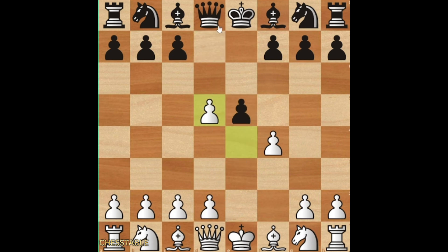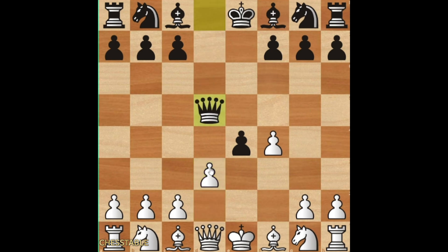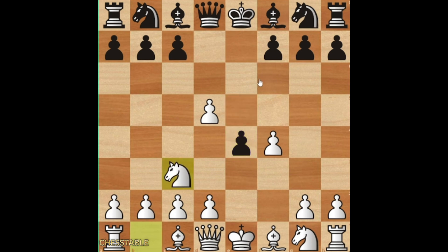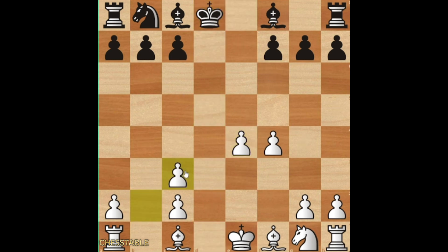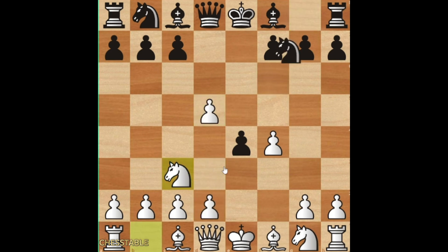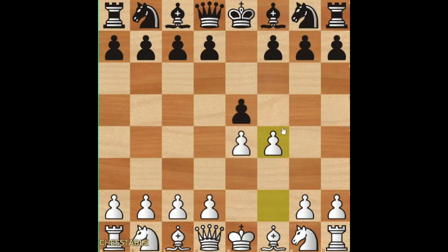What I would recommend is this: let's say e4, d3. If queen takes, then knight c3 — you can just win the pawn. So let's say knight c3, knight f6. You can just go d3 again, then d takes e4. And white is a little bit better because we are having a very nice endgame. I'm showing you lines in which they do not take the pawn, because taking the pawn isn't such a problem.